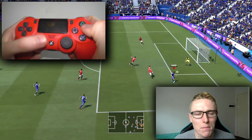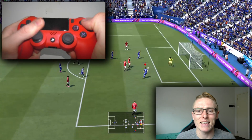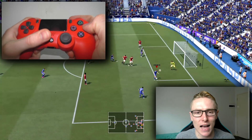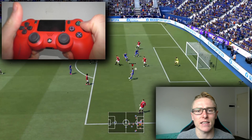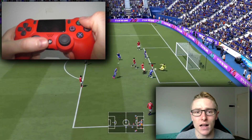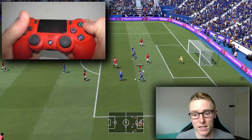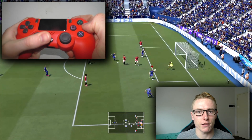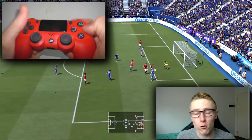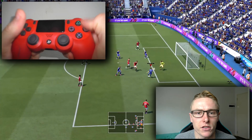The shot cancelled can be performed by holding down the shoot button and then subsequently holding down L2 and R2 at the same time. L2 and R2 are the cancelling triggers in FIFA 21, and you can use it after you have powered up the shooting button. Essentially what you need to do is hold down the shoot button - that's circle on PS4 - to the full bars, and then hold down L2 and R2, and the player will cancel the shot.